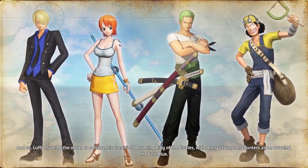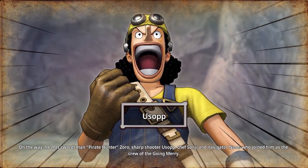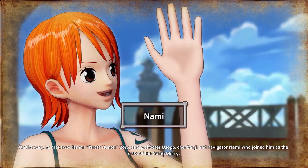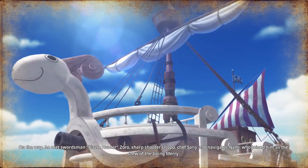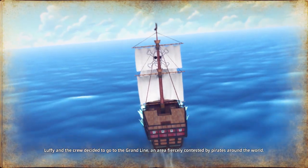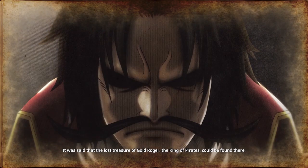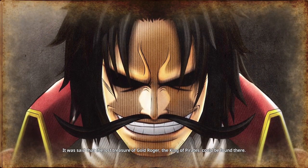That's right — this is the debut of Zoro's actual outfit you'd associate him with, and not the one from Enies Lobby. And Nami as well, actually — well, Nami's supposed to be wearing a t-shirt, not a tank top. But close enough. It took them four games to get these characters' accurate outfits.